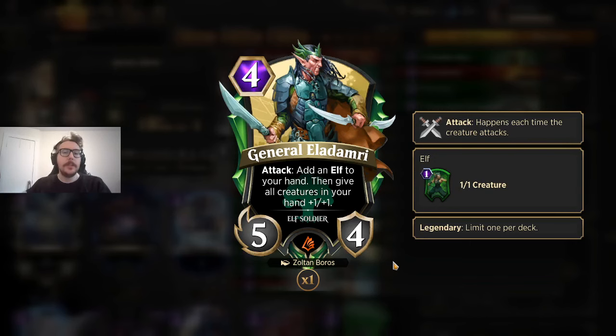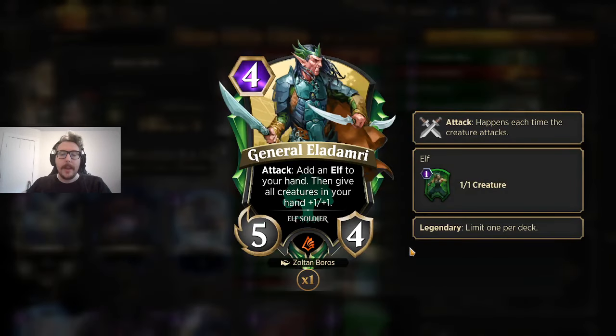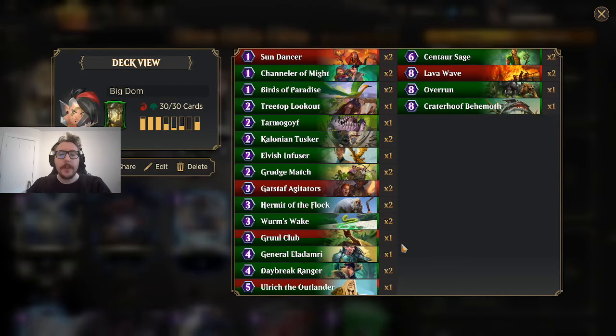General is just a really efficient 4-mana 5/4 that counts towards your Channeler of Mites. When it gets to attack more than once, it allows you to go way over the top — pumping the creatures in your hand and getting free 2/2s. If you can craft this card in green, it's just a really good card to have.